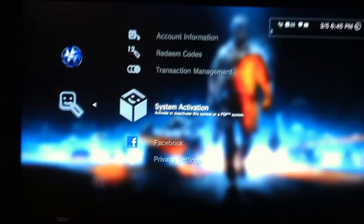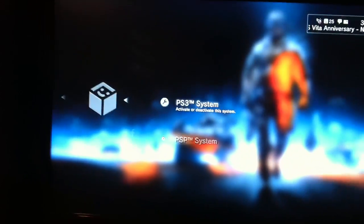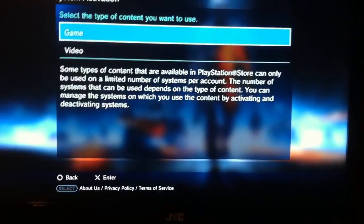Anyway, how do you deactivate and activate? Go to Account Management, then System Activation, then PS3 System, then Game, and so on. You can activate and deactivate right there.